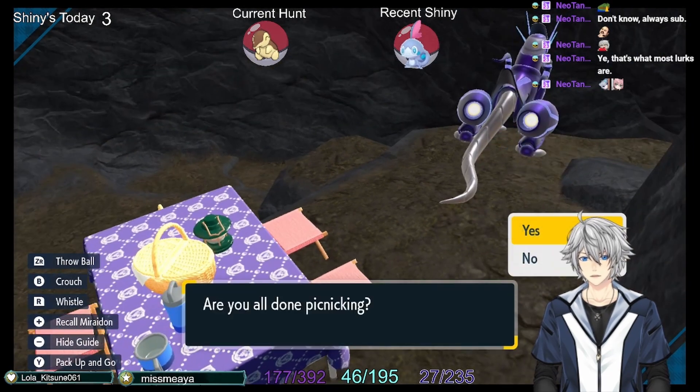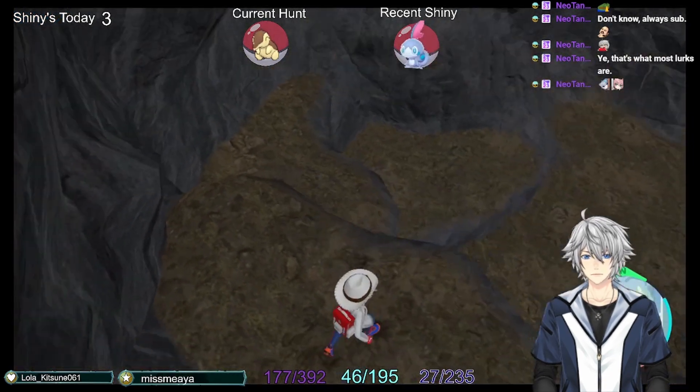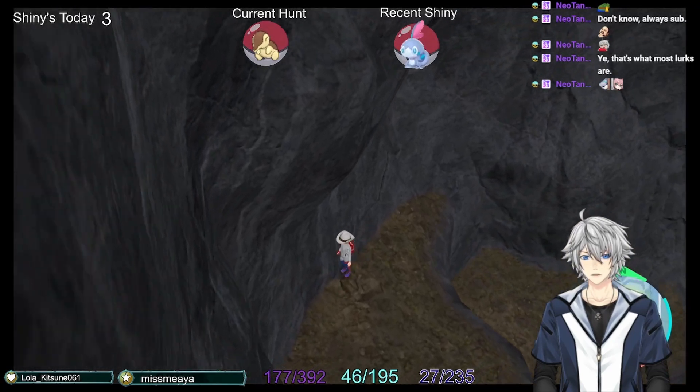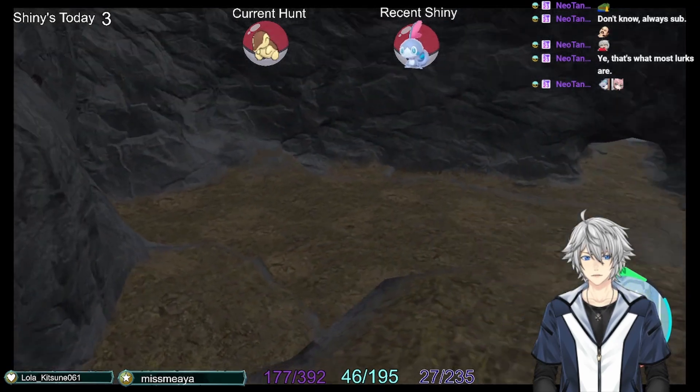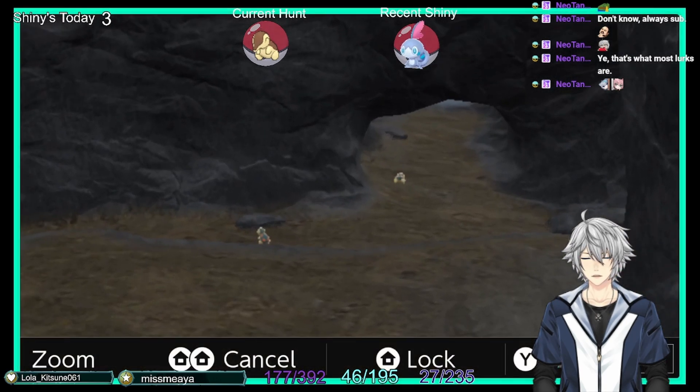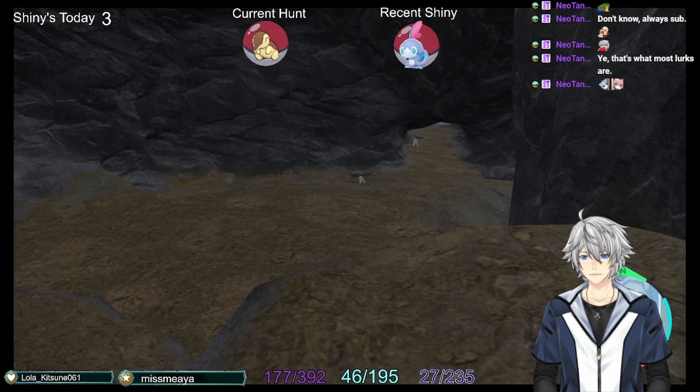Then what you want to do is get out of the picnic and go down and hug this wall. I like to come to right about here, then look this way and wait for a few seconds. You should see a Cyndaquil pop out from under that ridge any time now — and as you can see right there, we get a few.